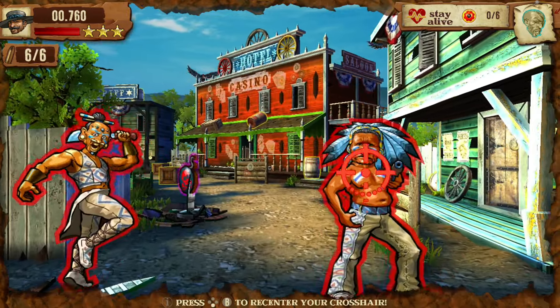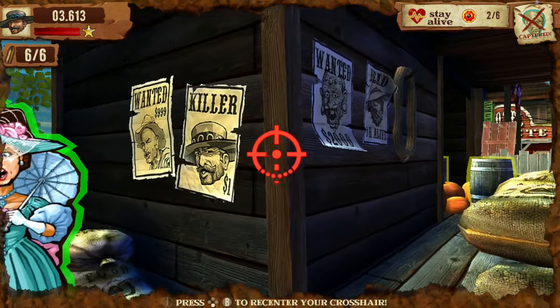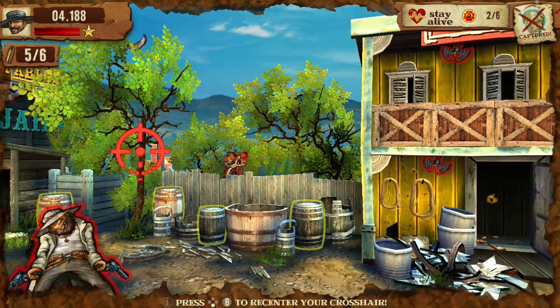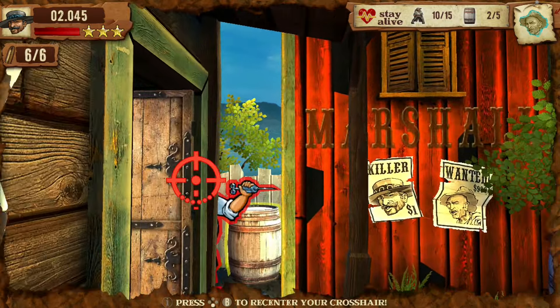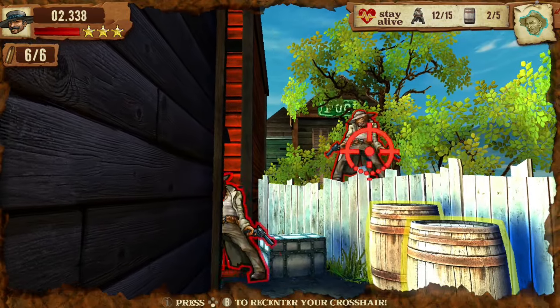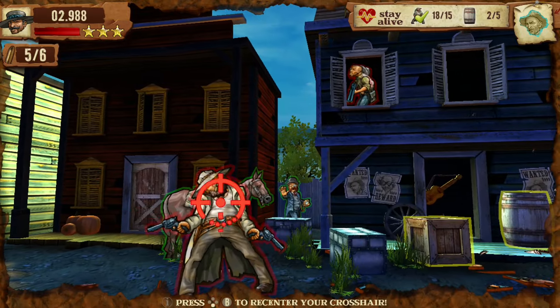Number 9 on my list is a really wacky wild west rail shooter called Mad Bullets, where you're having shootouts with desperados and American ninjas while fighting off vultures, evil piranhas, chickens, and more. You'll need to keep a sharp eye and mind your trigger finger because there are damsels in distress that need your help too. The game boasts three locations, 60 levels, three mini-games, and roughly 200 missions, all with fully destroyable environments.